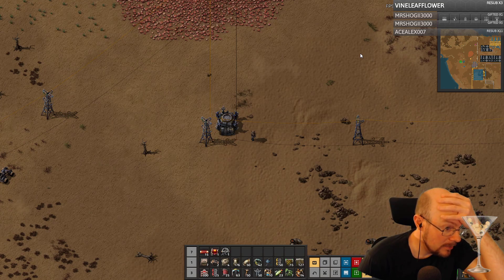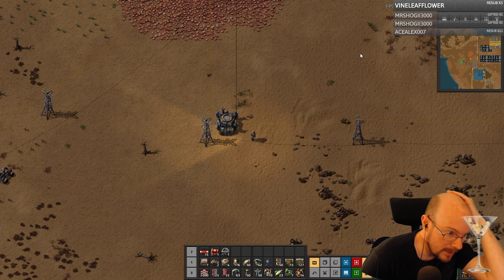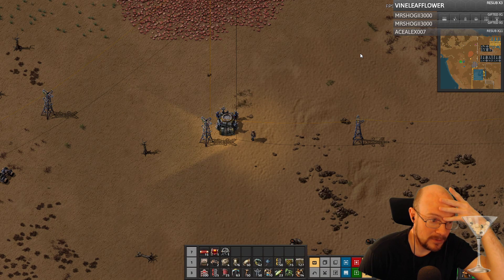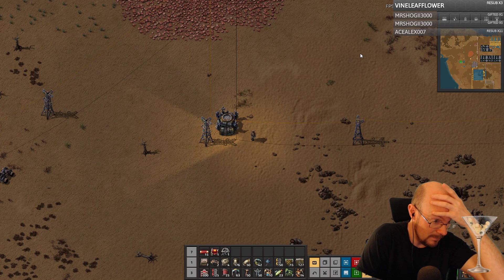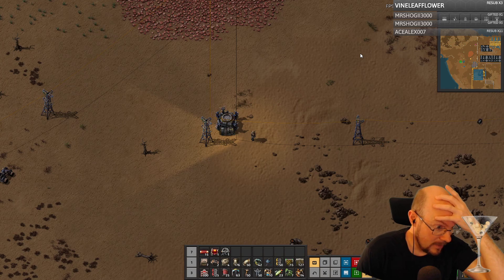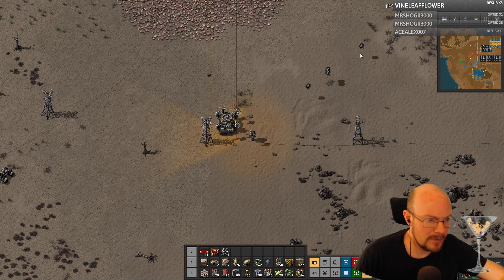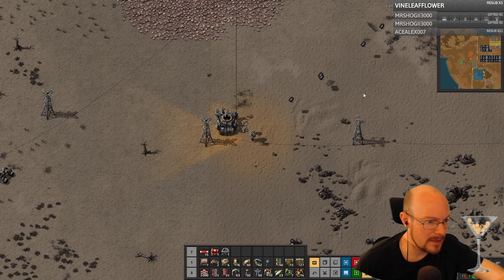Anywhere where the heat pipe is above 400 you will get steam. Limit on heat exchangers is distance from reactor and reactor neighbor bonus. Imagine the reactor heats up the heat pipe — heat falls off as a function of distance from source. That's enough heat pipe. Enjoy the stream — thank you!